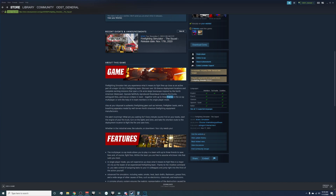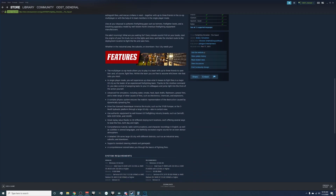Also at your disposal is authentic firefighting gear such as helmets, firefighter boots, and a breathing apparatus modeled by well-known North American firefighting equipment manufacturers. Every minute counts — pull on your boots, start the engine, turn on the lights and siren, and take the shortest route to fight the fire. In single-player, thanks to the intuitive command UI, you take control of assigning tasks to your AI colleagues and jump right into the action yourself.